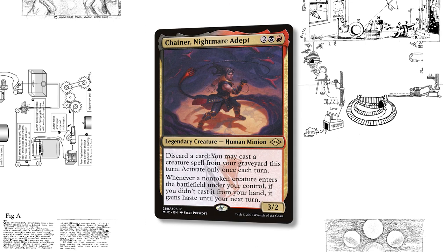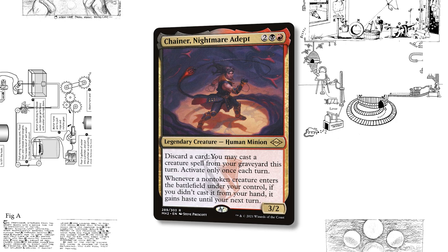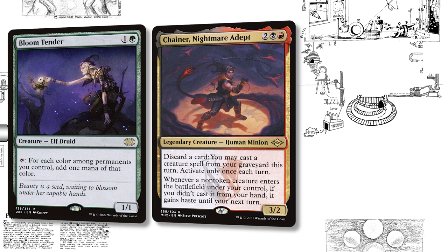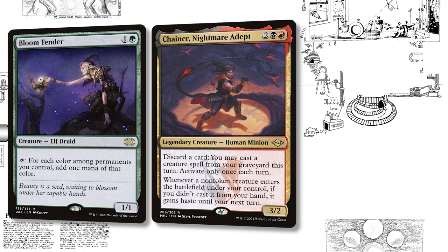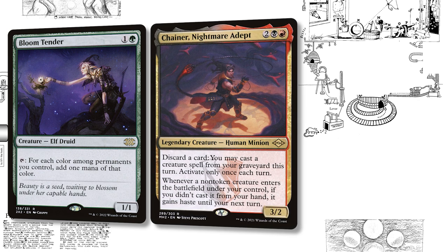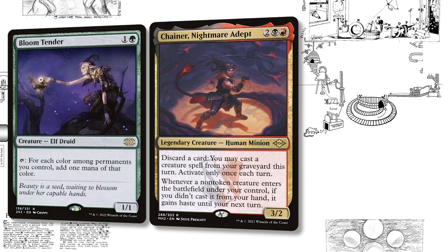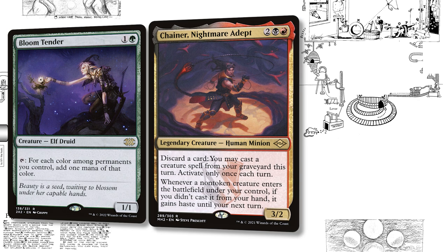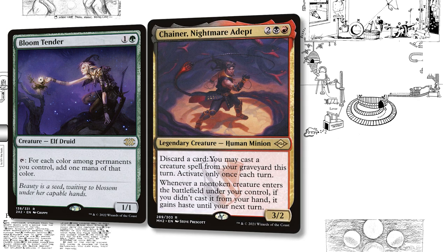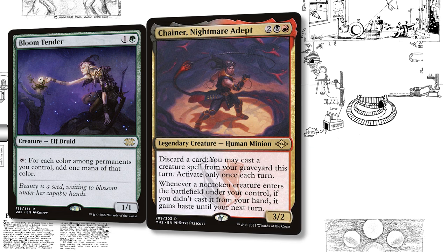Fader is one of the best Rakdos permanents you have access to. It's a haste enabler for dorks and allows you to recur a lot of your creatures. The deck runs 26 creatures and people will want to kill them. The fact that you don't have to choose what you're reanimating and it keeps it secret from opponents when you activate it is great. If someone tries to remove Chainer, you can still activate his ability and it'll persist even when he's not on the battlefield — it can reanimate himself if he ends up in the graveyard.